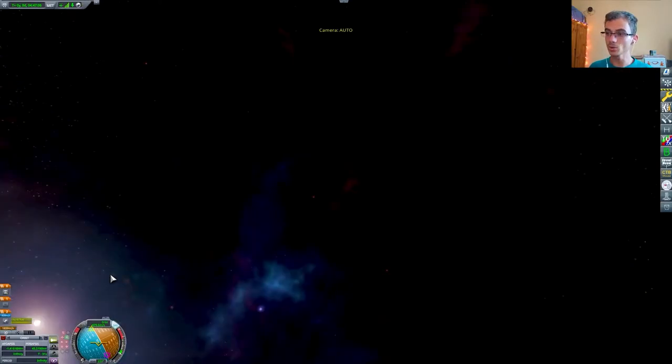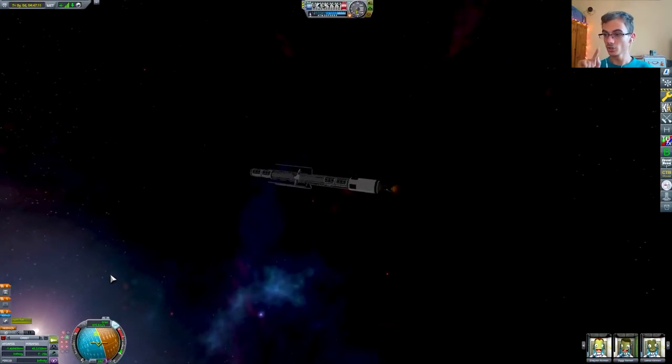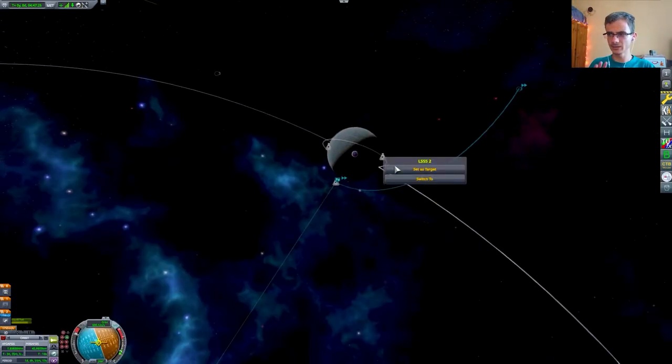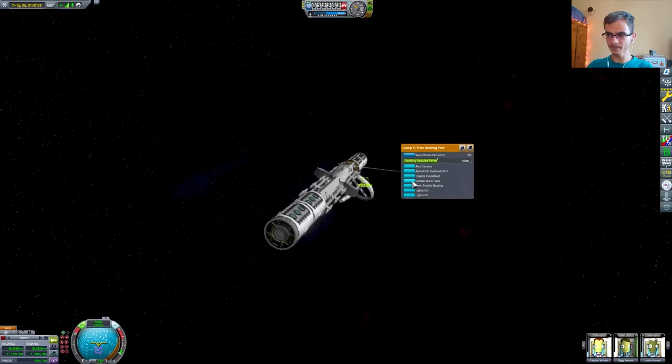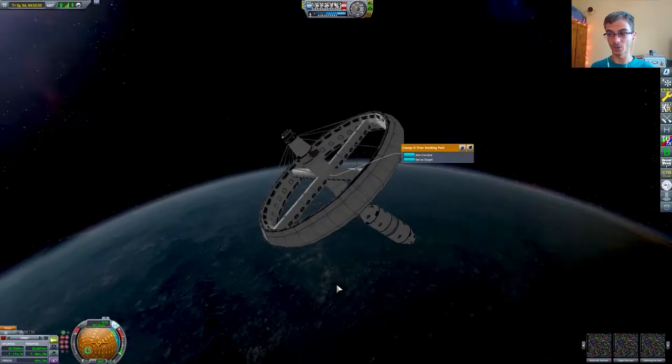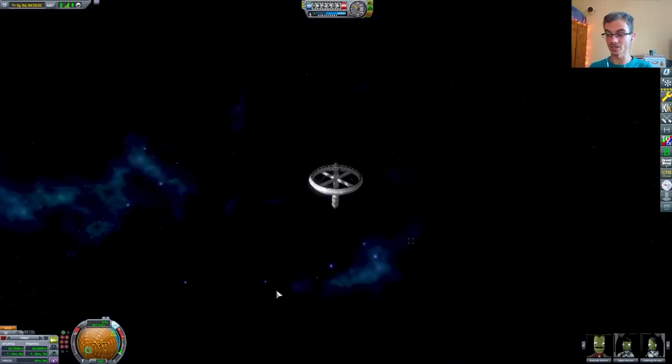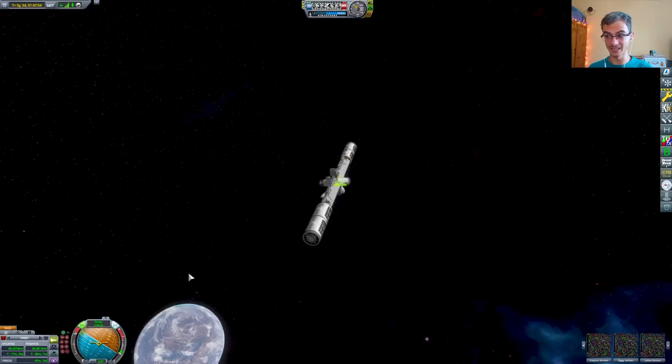It's time to circularize. You see these weird arms around the thing — those were there to keep everything straight because this thing wobbled a lot. Also while I was coming near it, I hit the space center. I don't know how anything didn't explode, but I hit it.